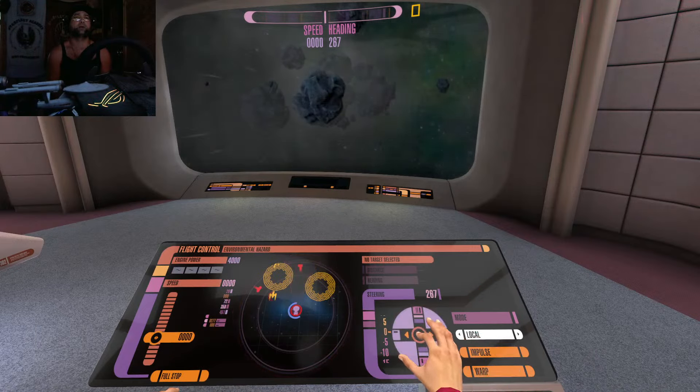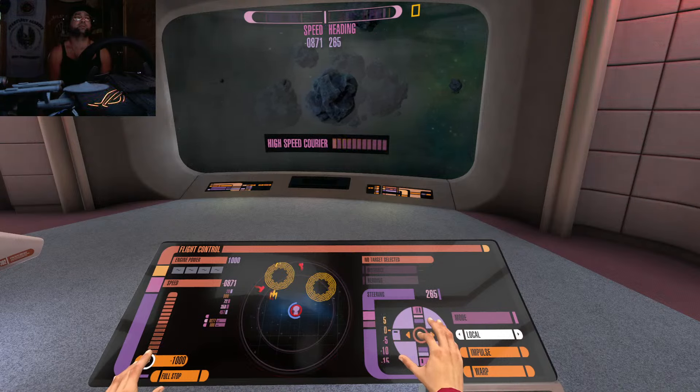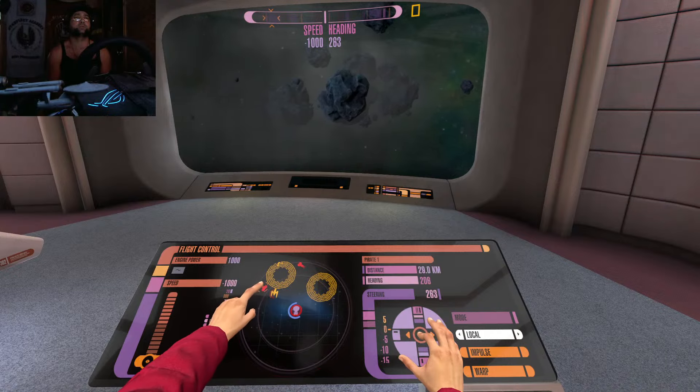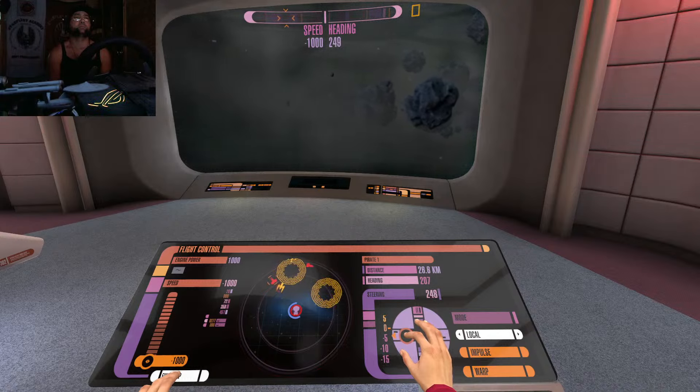No pirates. Full power to shields, rest to phasers. But they haven't fled the system yet. Raiders like these aren't going to run — we should be able to force them into surrendering the prototype.